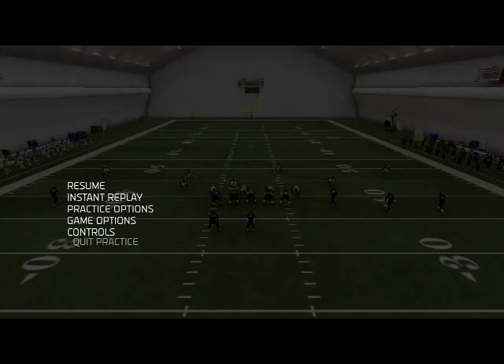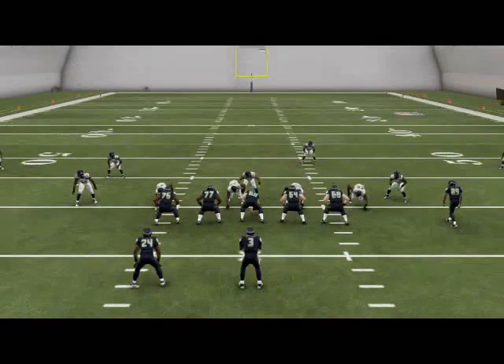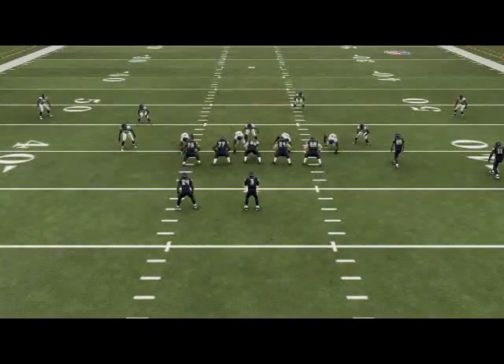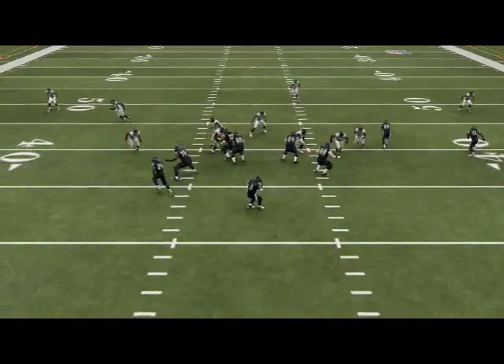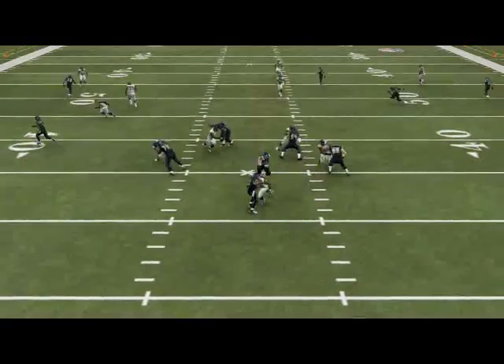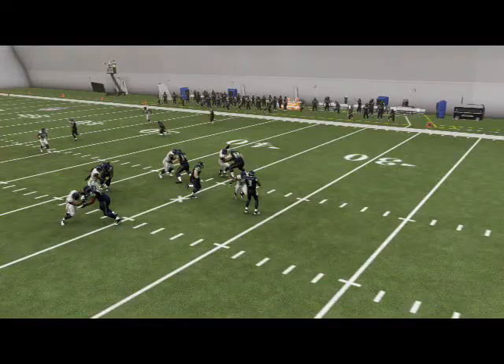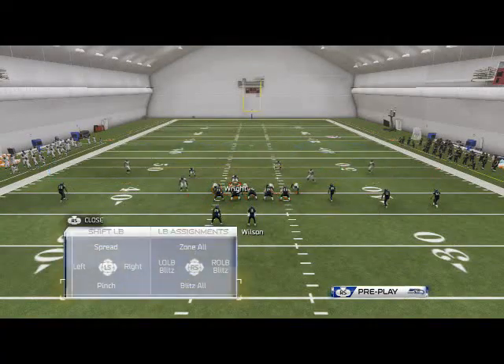We'll take a look at that in instant replay. The idea here is those two blitzers on the outside are going to occupy the center. With us usering over the center, it's going to allow us to put a guy in coverage. We still have that hot pressure coming off the right edge. Our main assignment over here is to watch out for out routes and slants from the back side.